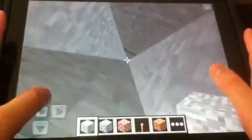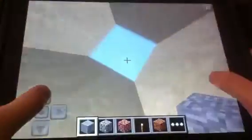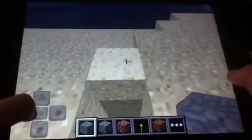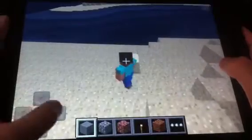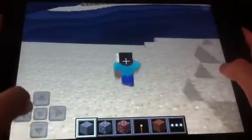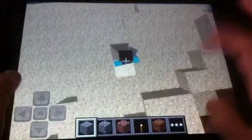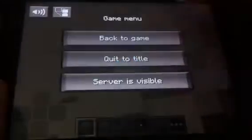Let me show you where you have to dig. You should be spawning right about here where I'm standing right now. You should be spawning somewhere right about here, and then you just want to dig the block in front of you.